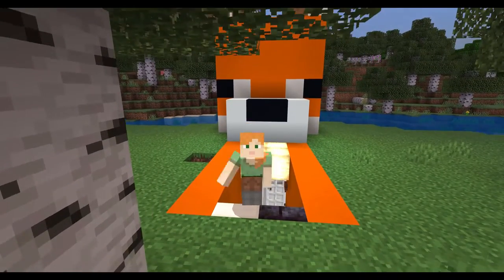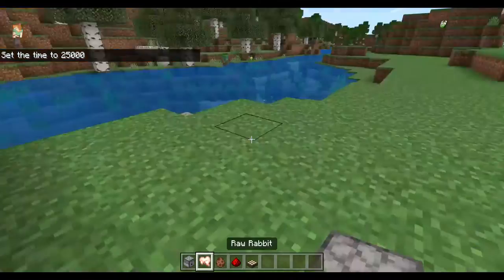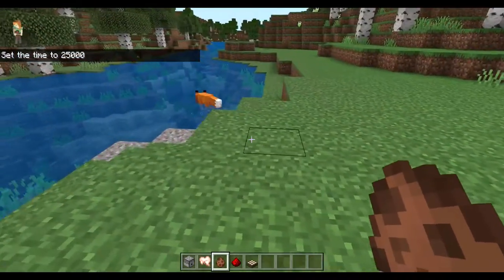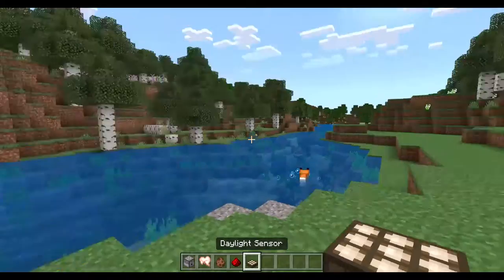So let's get started. For this project, you will need some dispensers, some raw rabbit, or some spawn rabbits if you're in creative, some redstone, and some daylight sensors.